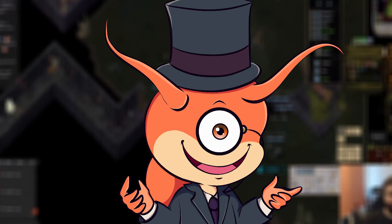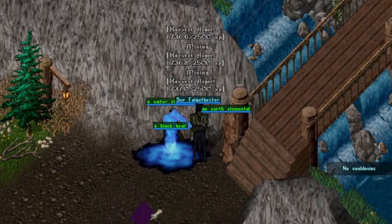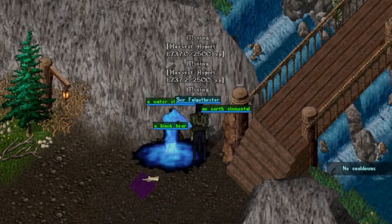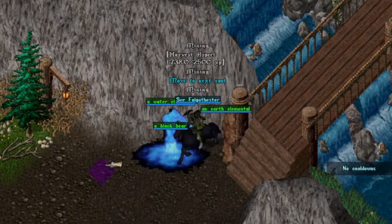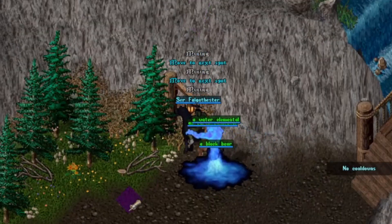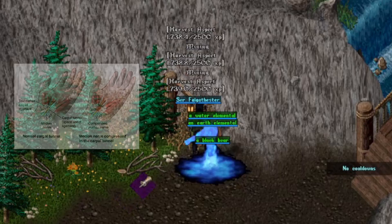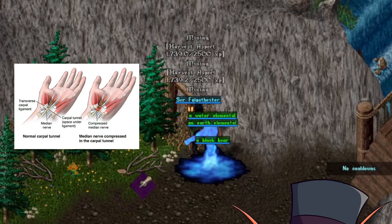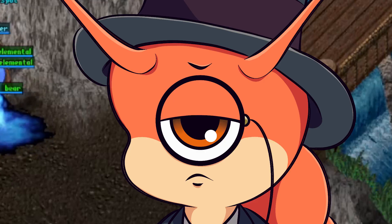Script number eight: Gathering. No one is manually gathering. Make sure you have a script set up to automatically grab all of those resources for you. Otherwise, clicking over and over will give you carpal tunnel. And the devs are not paying for our medical insurance. Damn it, devs.